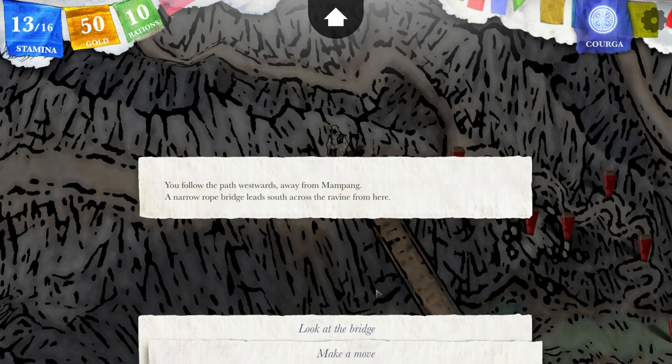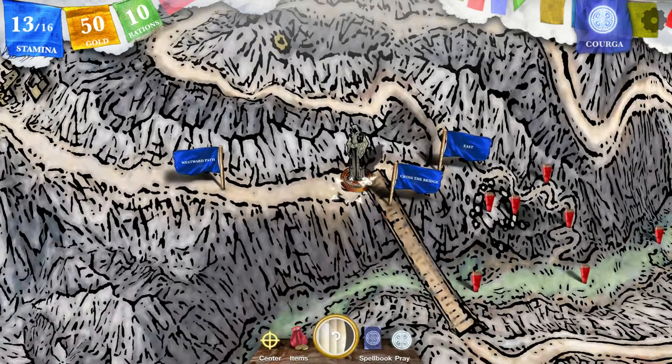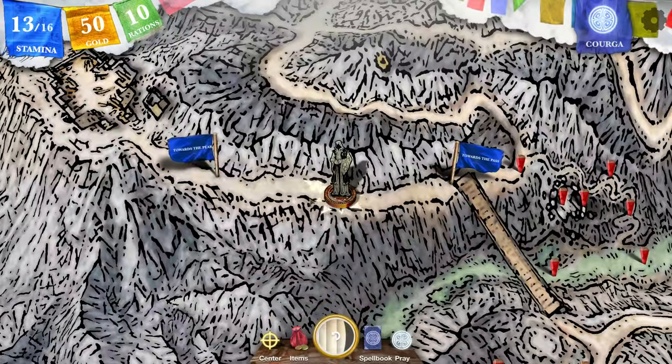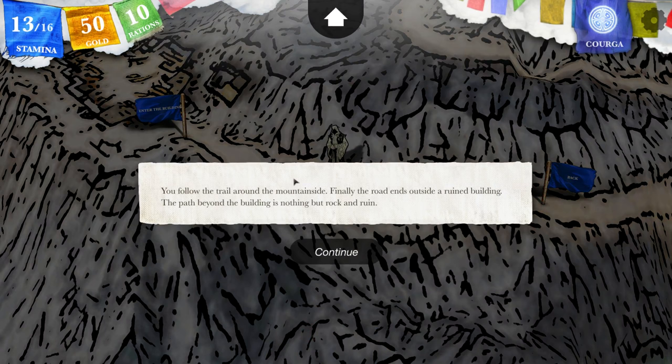You follow the path westwards away from Manpeng. A narrow rope bridge leads south across the ravine. I'm gonna make a move — no need to look at the bridge. You follow the path as it curves around the slope of a collapsed mountain. Picking your way over fallen stones and tumbled boulders — this was clearly a major road once, but it has long since fallen into ruin. The air moves a little around you, still icy but fresh. You must keep going.